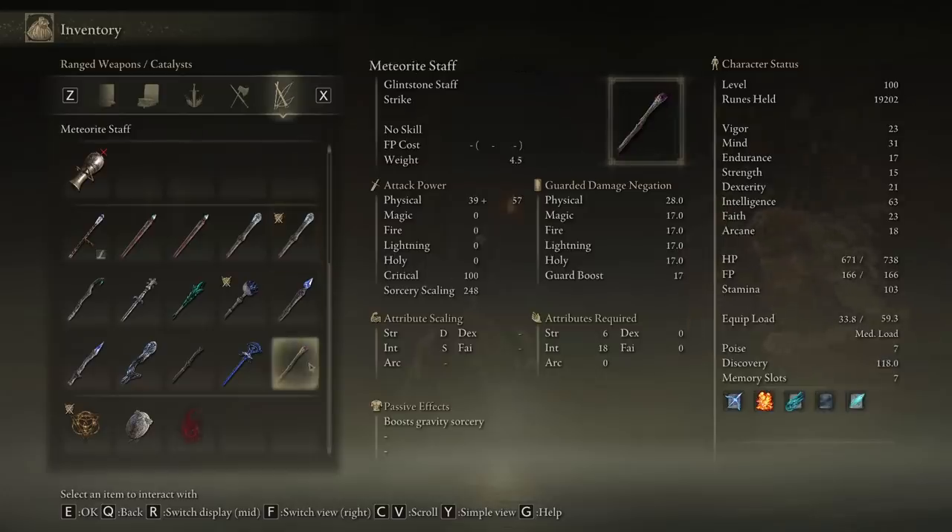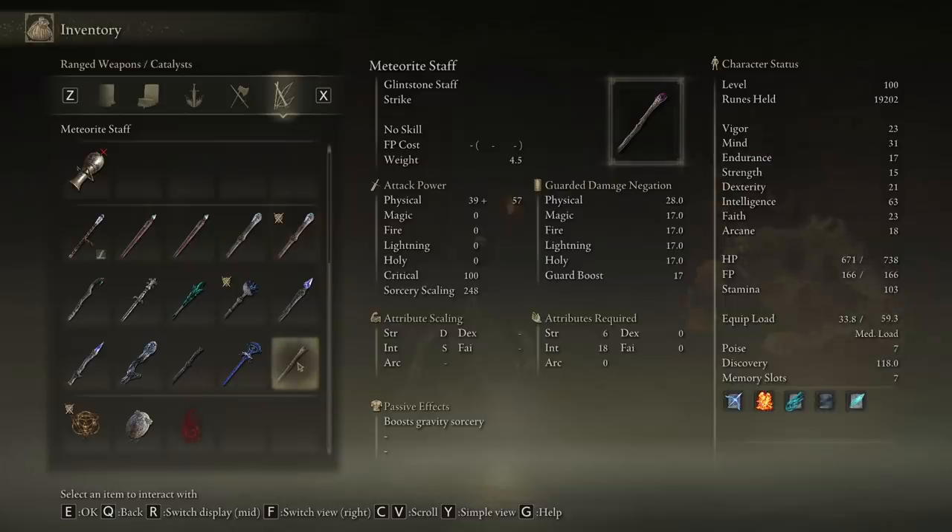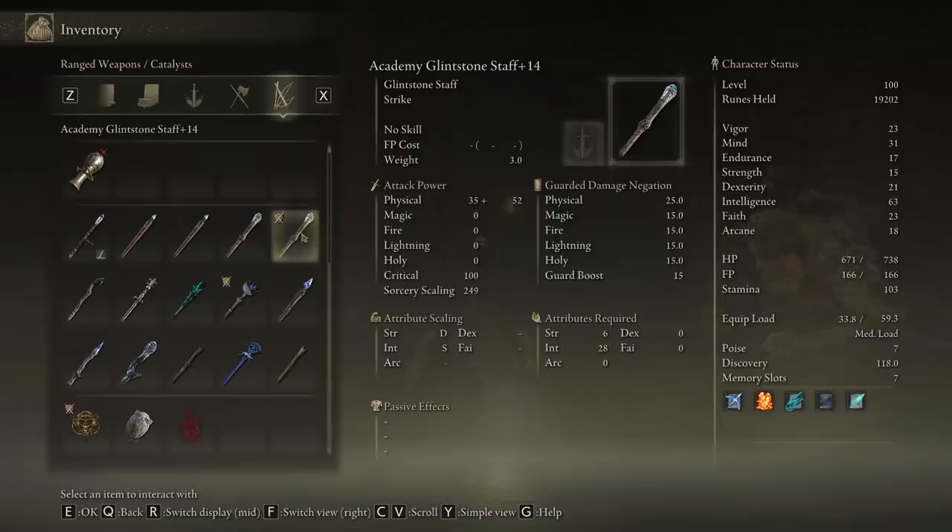You can see right now the Academy Glinstone Staff's sorcery scaling is at 249 at level 14, and the Meteorite Staff is at 248. The Meteorite Staff is going to do more damage with gravity-based attacks, so Rock Sling is a really good spell — but in close quarters it's not so great because the rocks can bang on nearby objects and you don't get the full brunt force hitting the target. Out in the open it's great for farming early game, putting out a ton of damage.